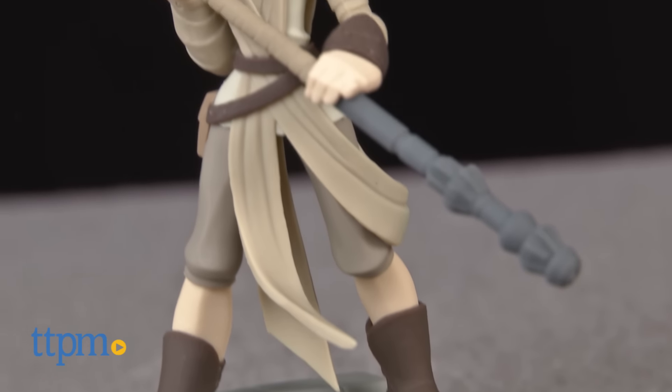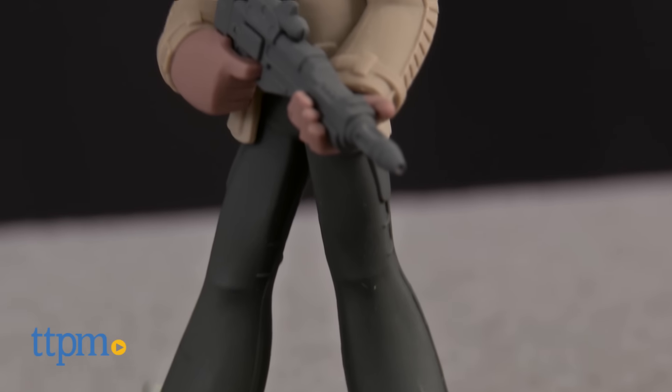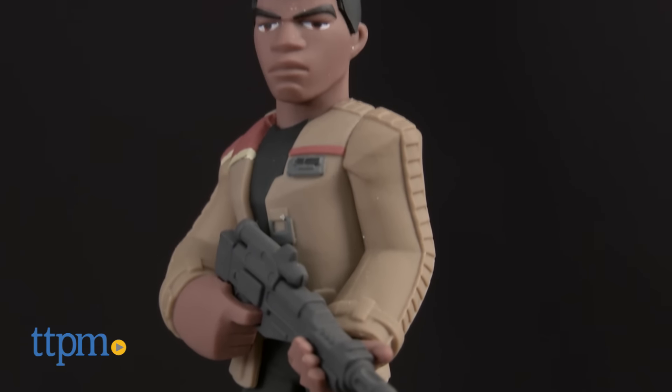Rey is in her Jakku scavenger outfit with her staff in her hands, and Finn is wearing his Stormtrooper Under Armour suit with Poe Dameron's jacket and clutching a blaster.